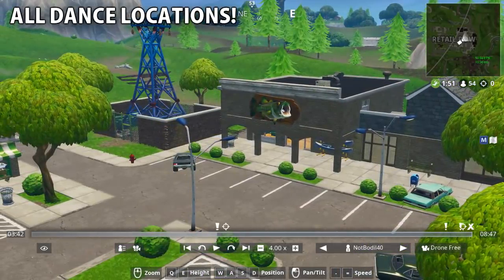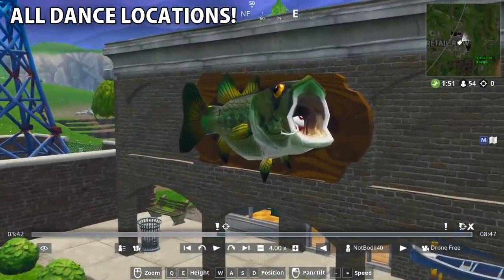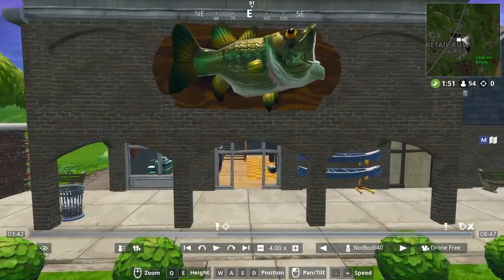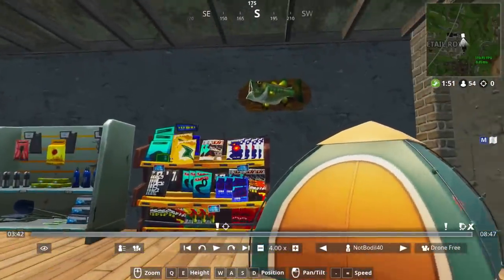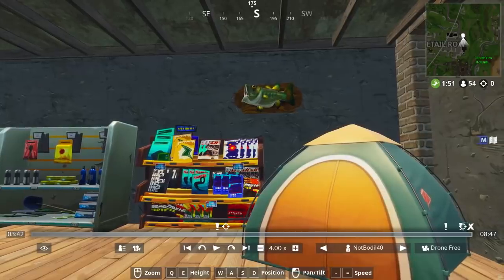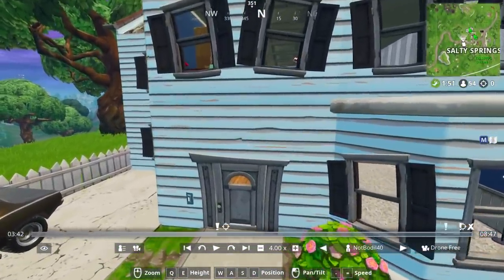The first fish trophy challenge: the first location is in the Tilted Towers area. The second one is also really easy — you just enter a store nearby and right inside you have another fish trophy to dance in front of. You can actually get two at the same time at this location.